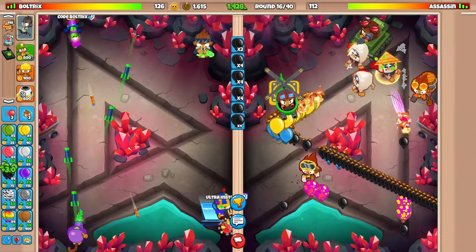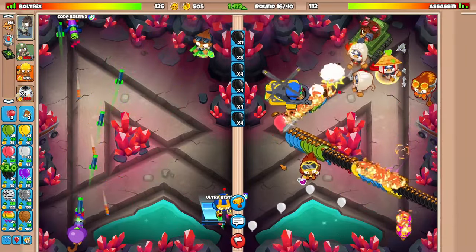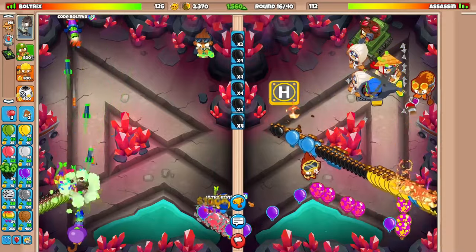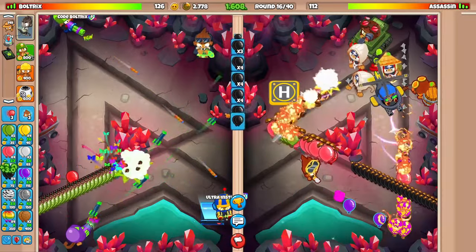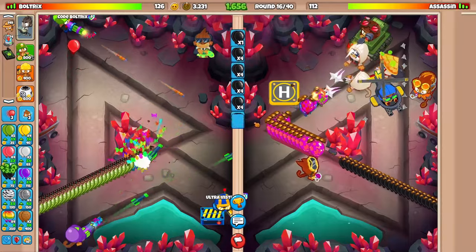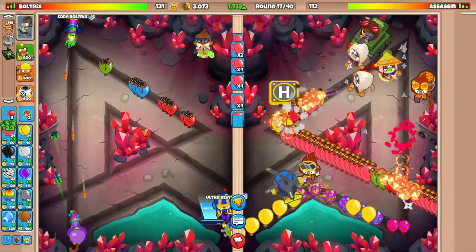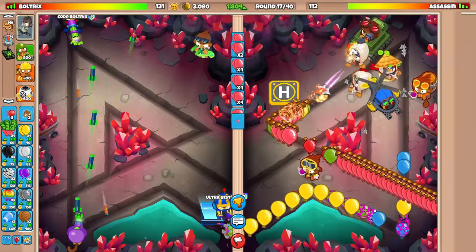We've got the four corners again. He's got Heli - Ninja Alchi is a good strategy, but I don't know if this guy has the right idea. One red balloon got through - let's stall this round as much as we can. I'm gonna transition into pink eco. Look at how much more money we have this time around - that's pretty crazy.